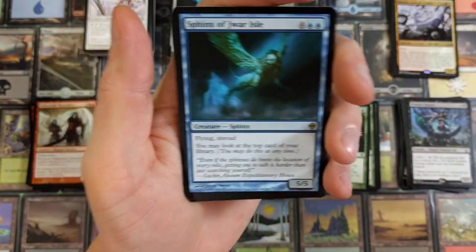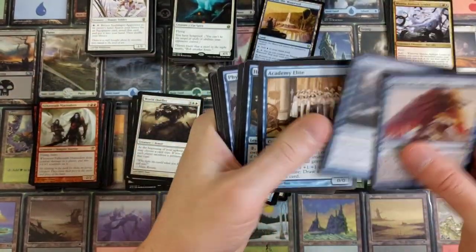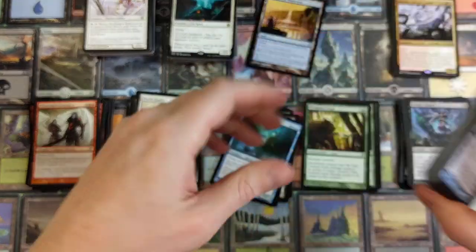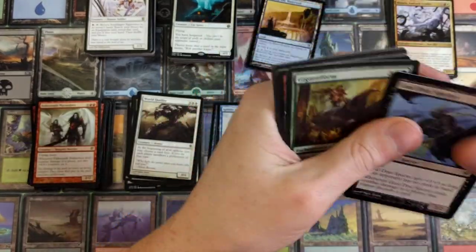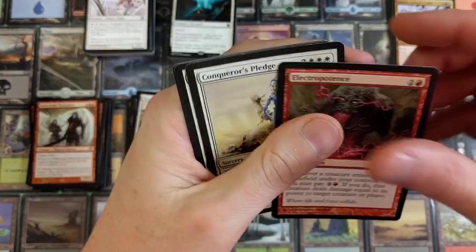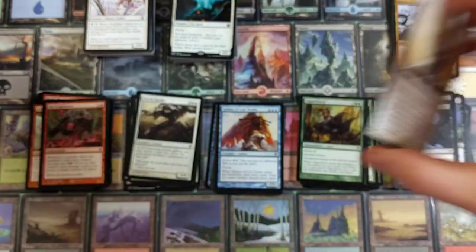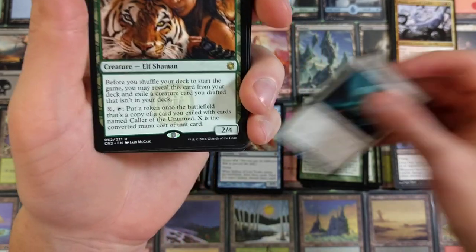Whoa — wait, is that a duplicate? Nope, we did not get one. Thought we did — I was wrong. All right, we got a land — that's our first land. Conqueror's Pledge — there are some pretty cool rares in here, I must say. Armament Master, Devout Lightcaster. It did say bulk, so I knew what I was getting myself into.